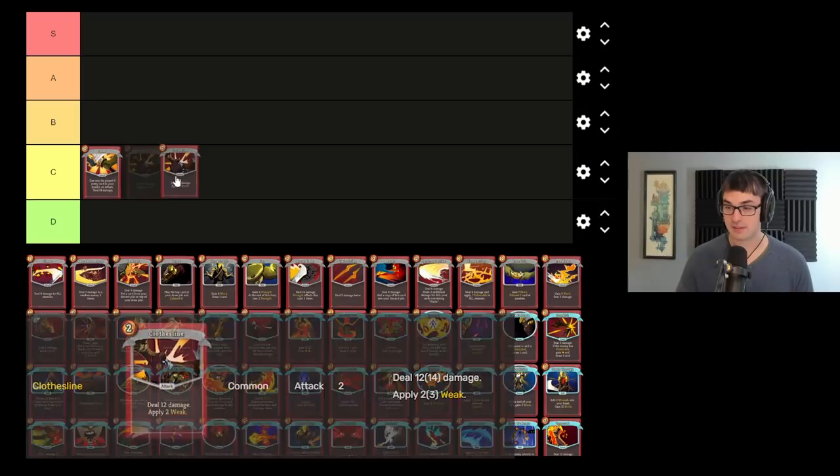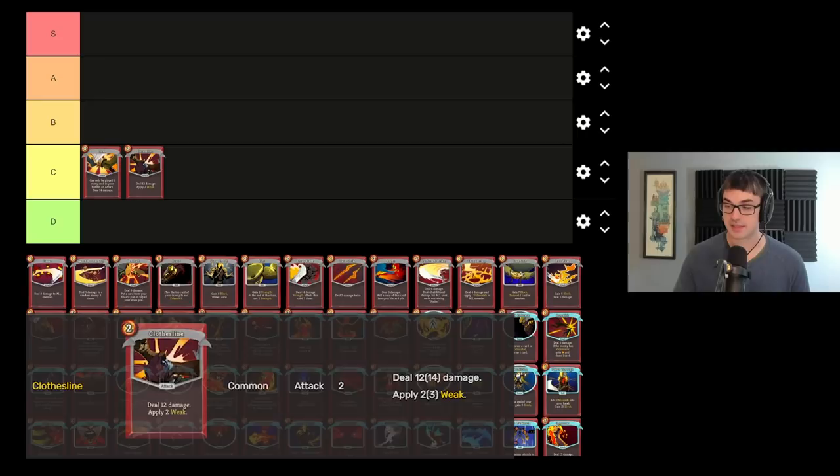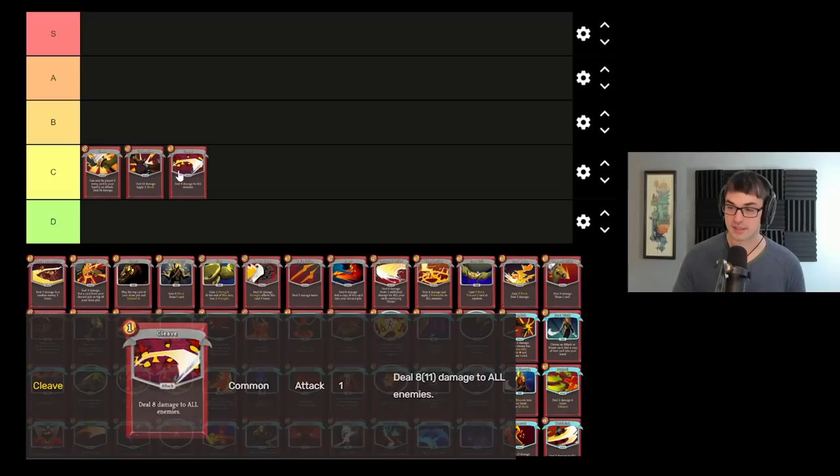Clothesline is a very, very solid, takeable early card, but ultimately outclassed by a couple of other weakness sources on the Ironclad, so I don't like it a whole lot in the early game or even in the late game. Cleave is probably the worst of the AoE options for Ironclad. It's still perfectly fine at one cost — a great way to scale with strength. I think that one also belongs in C tier.